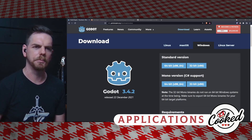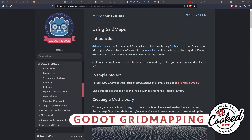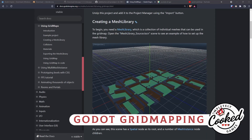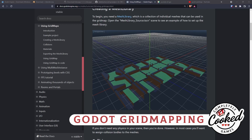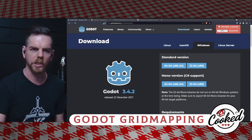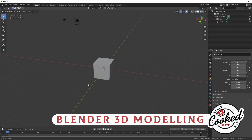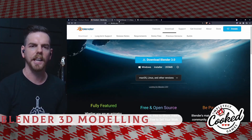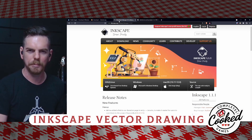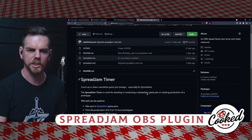To build this prototype quickly I'm going to use the Godot game engine, which has a lovely feature called grid mapping — similar to Minecraft where you place predefined blocks. To create those blocks I'll use Blender for modeling and Inkscape and GIMP for texturing.